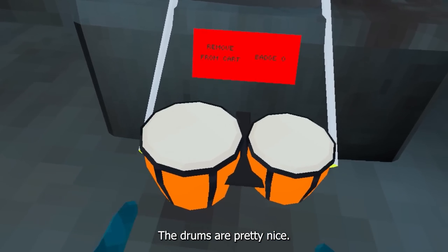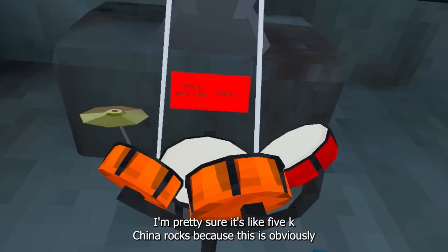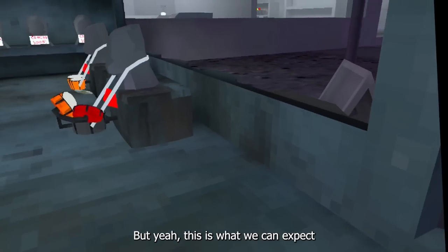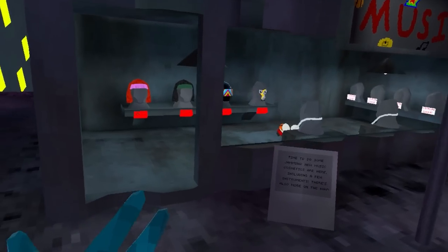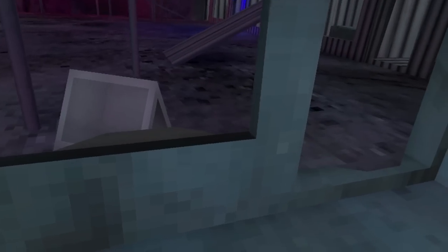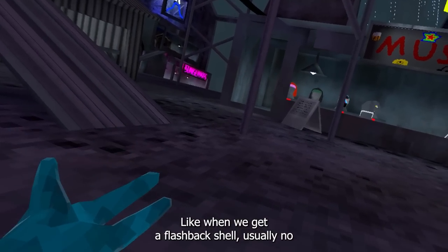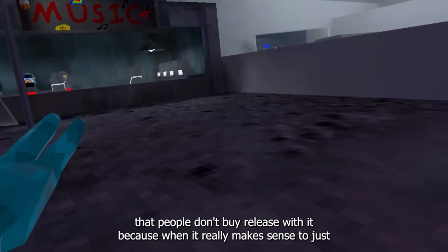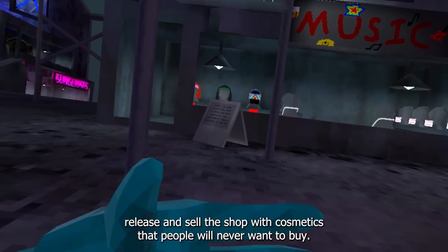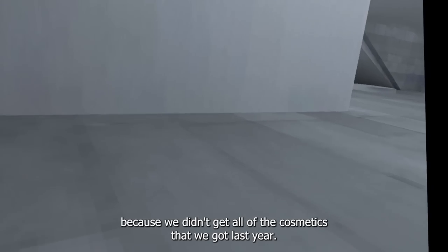Next, we have the drums. The drums are pretty nice — you can actually tap them and they produce a sound. And we have this kit over here. I'm pretty sure it's like 5K Shinyronx, because this one is less expensive. This is what we can expect from the actual music flashback sale. I don't know if all these cosmetics will release, but I'm pretty sure this one and the drums will be out 100%. When we get a flashback sale, usually no cosmetics that people don't buy get released with it, because it wouldn't make sense to fill the shop with cosmetics people will never want to buy. And that's what happened during the Valentine's update — we didn't get all of the cosmetics that we got last year.